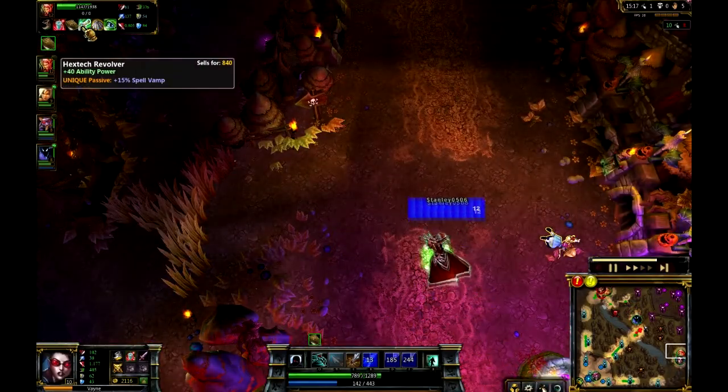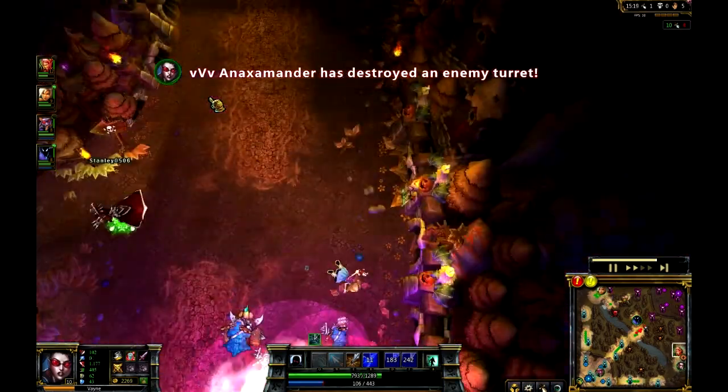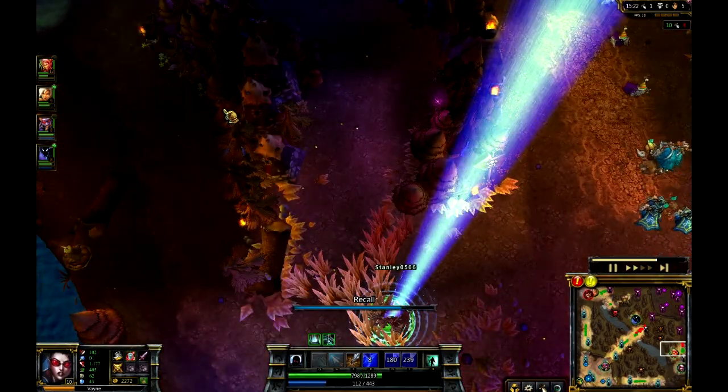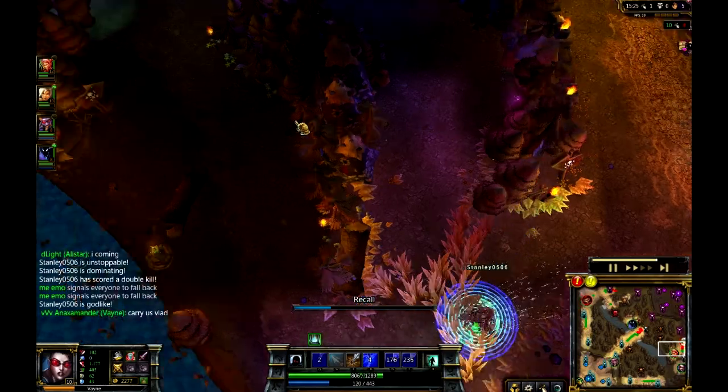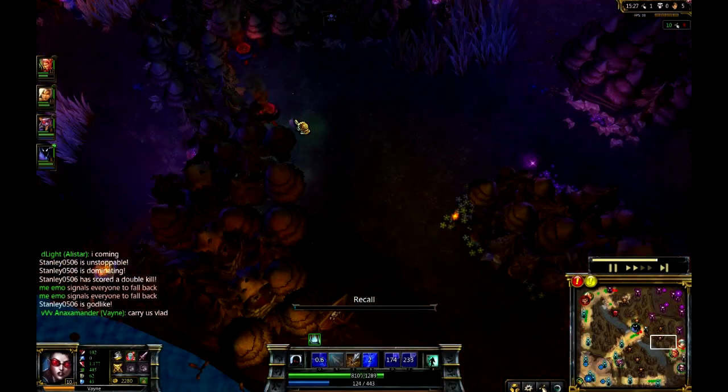Actually picking up another Hextech Revolver, which I believe he's just going to hold on to - it's kind of like a Doran's item almost, except just significantly more powerful. You can see here Anax actually saying 'carry us, Vlad.' Because I think that's what the case is right now.